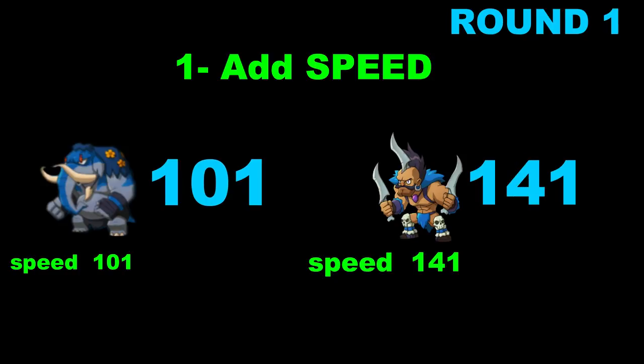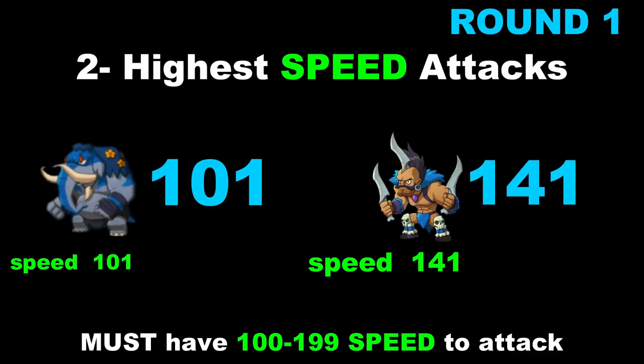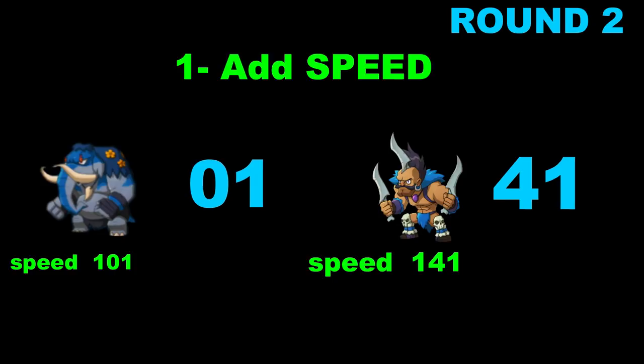Let's say we had Blue God of Earth and Blue Daggers — their speed was 101 and 141. Starts off with the highest speed attacking first, so Daggers would attack first. What I observed was all the speed has to be between 100 and 199 in order to get their attacks in. After each attack, we take 100 away from the speed — that's the cost of the speed every round. So that brings God of Earth down to 1 and Daggers down to 41, and this carries over into round two.